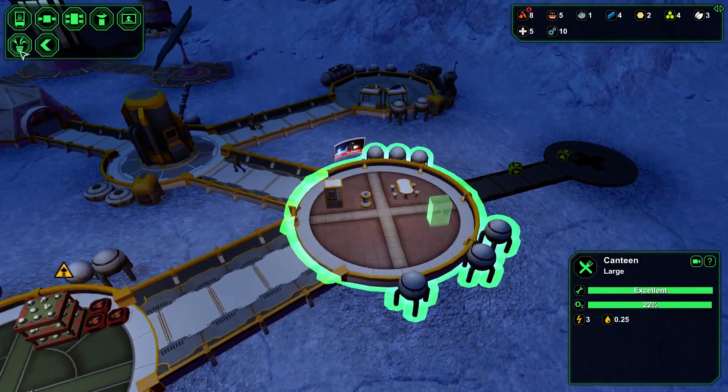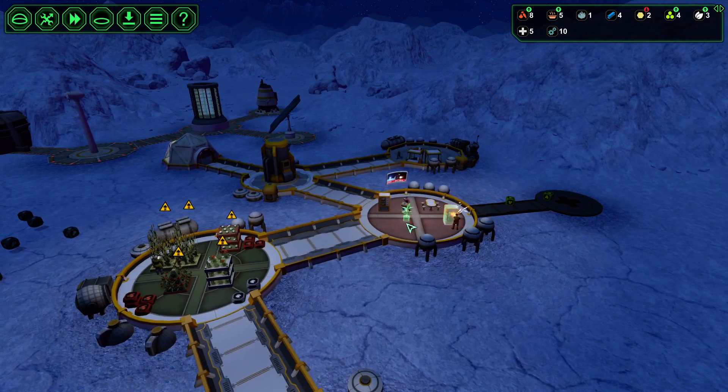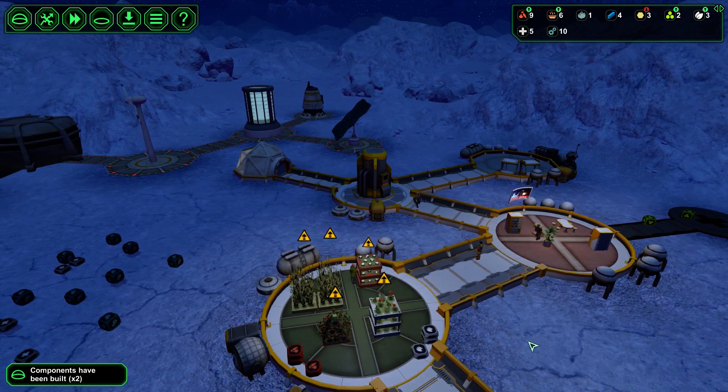Let's add a decorative plant as well, just to have some green in the base. The meal maker is built - that's good. We're going to have more food from the vegetables. Looks like the vegetable production is going to be fine even with only four pads.